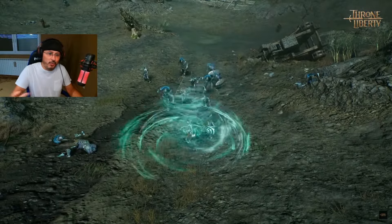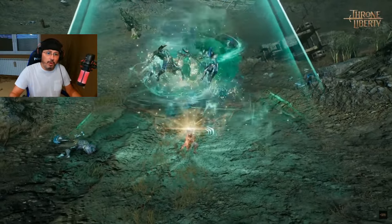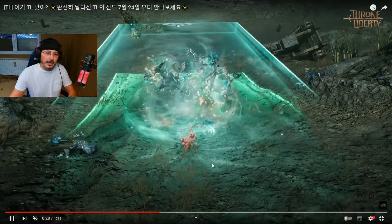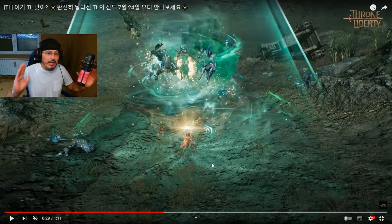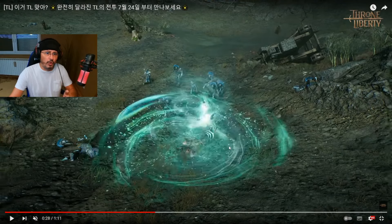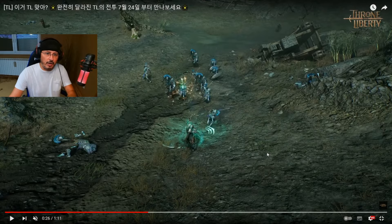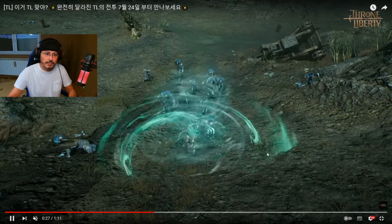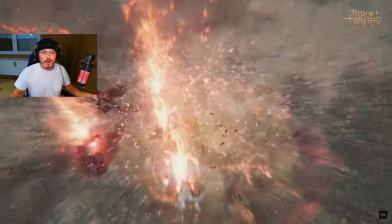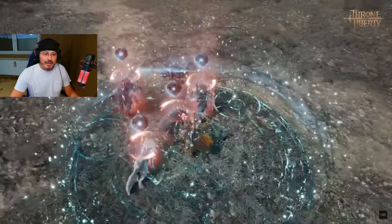And now crossbow — you need to see this. You are moving and doing AOE at the same time. This is the longbow now. For longbow we need to stop — it's not a full AOE around you, it's just in front of you. But look what is happening with the targets: you are lifting your targets up in the air, and then they come down. Wow!